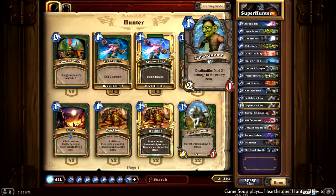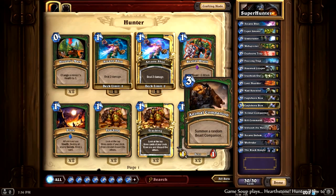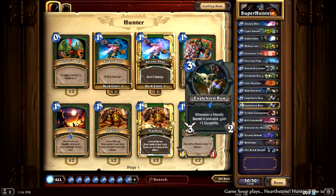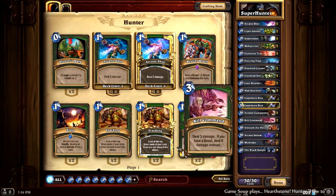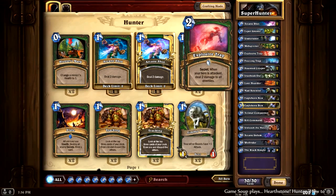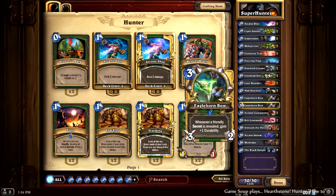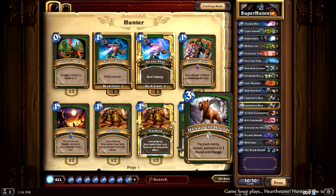So we have a lot of one drops and two drops and a few three drops. If you've even tried to play Hunter, you've probably played with most of these cards, so I'm not going to go over every card individually. I only use one Unleash the Hounds. The main reason is a lot of times it's a dead card — if they don't have any minions on the board, if they've been killed by your Explosive Trap or removed by Freezing Trap, or any number of reasons. And if you have two of them in your hand, it's even worse.